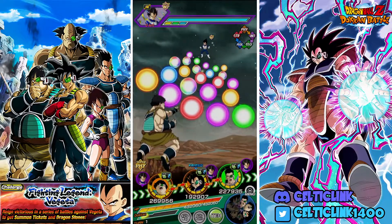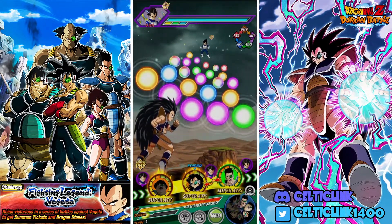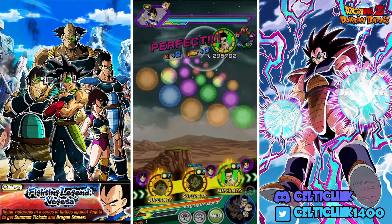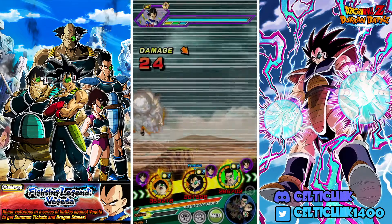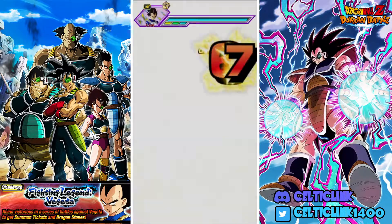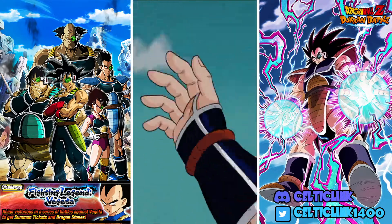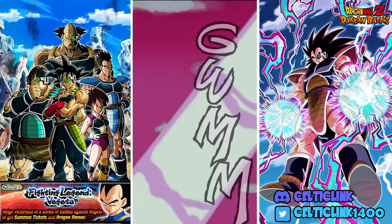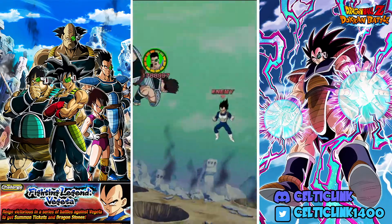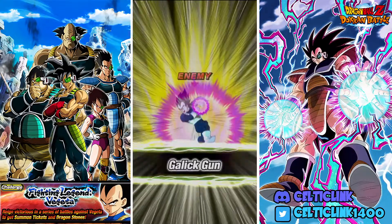We're going to float Tora because I want to try to have Shugesh and Tora on separate rotations for stacking, so each rotation has a little bit of stacking going on. It's gonna take a minute to get our rotations set up because everybody's kind of all over the place. The basic game plan is to have Shugesh and Bardock on one rotation and Tora and Borgos on the other, floating the Raditz units and Fasha.